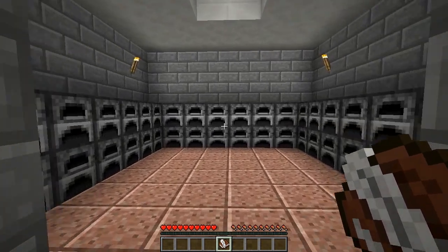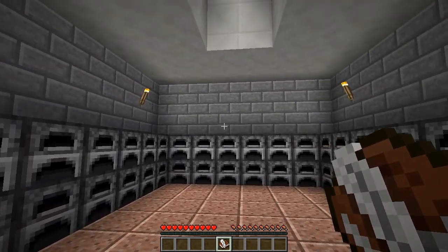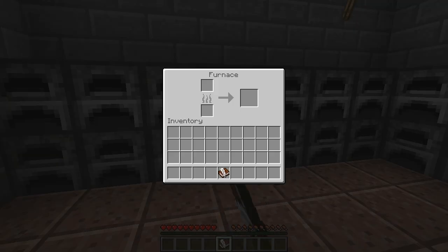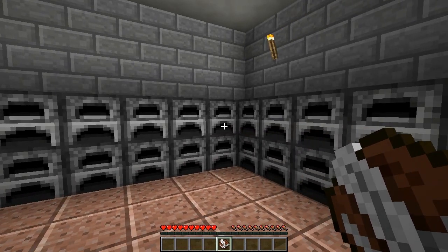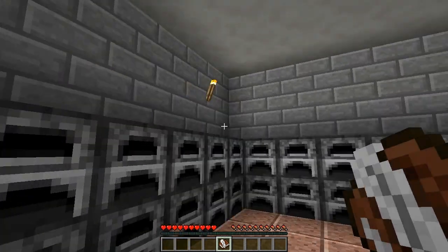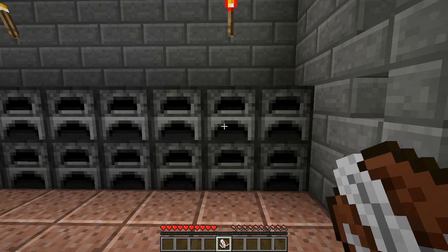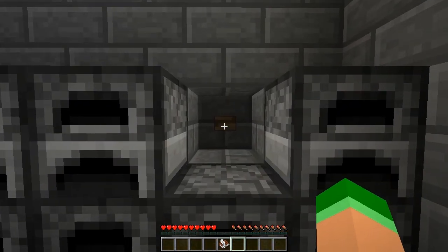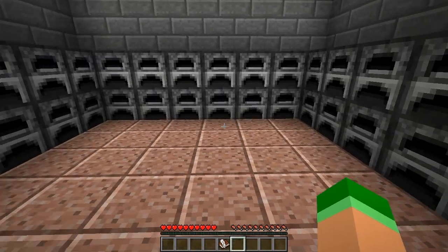Hi folks, I'm Adam and today we're looking at a super easy way to make ghost blocks using the new clone command from the 1.14 week 3 snapshots. If you don't know what ghost or phantom blocks are, the idea is pretty straightforward. These are client-side only blocks that look like normal blocks, but if you right-click on them — even in adventure mode — they disappear. So they make for a cool little trick in adventure maps or even just as a great way to toy with your mates.